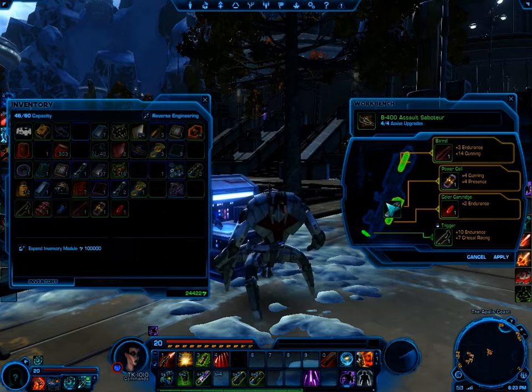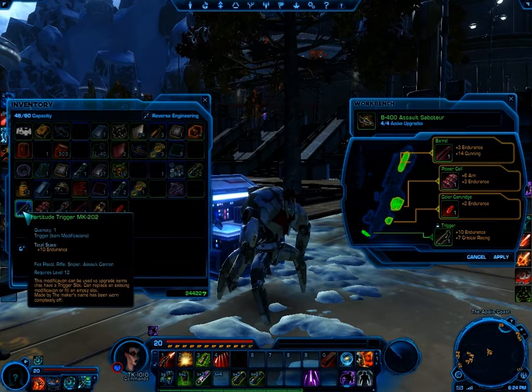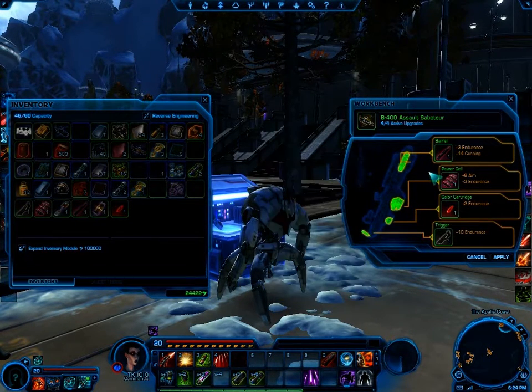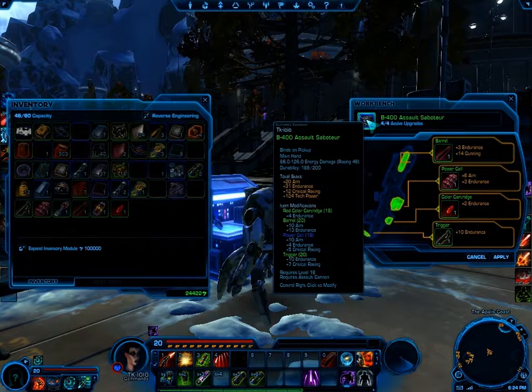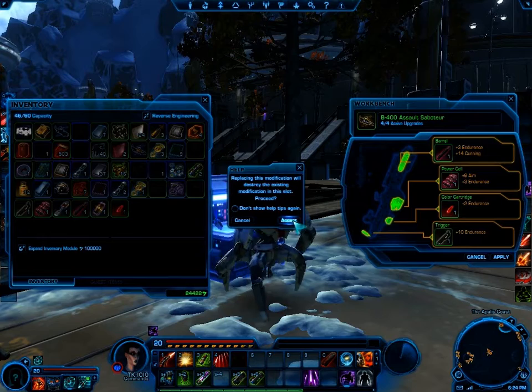This means you can take a low level weapon or item and swap out the damage, the armor value, or other stats to make low level gear viable at endgame. Keep in mind that once you put a mod into an item, you can't remove it without destroying it, so you'll want to be sure before you do anything with a mod.